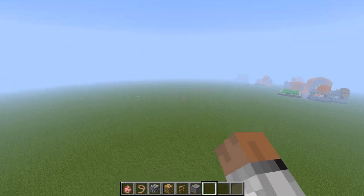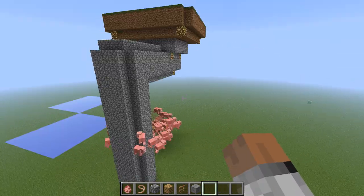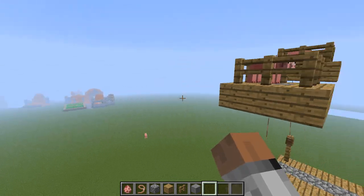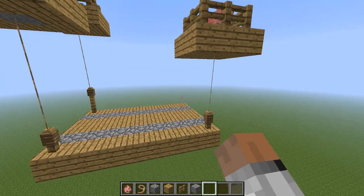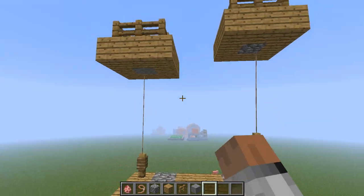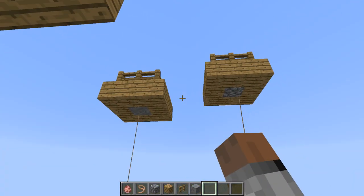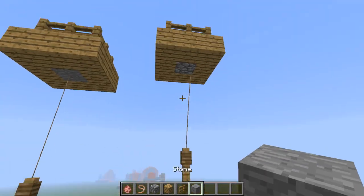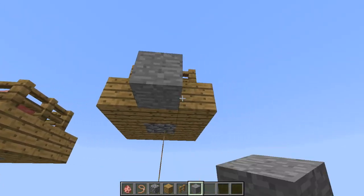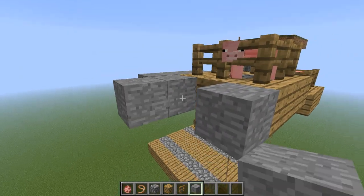I'm not sure if anybody else has done this, but this is supposed to be like a rope bridge, kind of. This would look really cool if you were in a cave and the ropes went up to the ceiling, because you could have the pig up hiding in the ceiling somewhere, right above the fence.